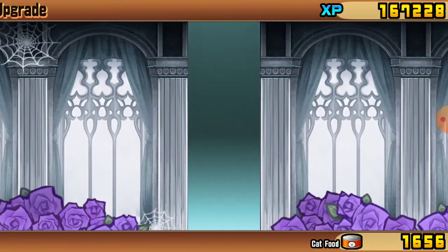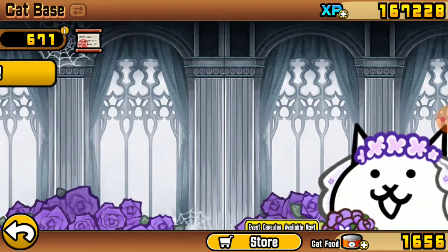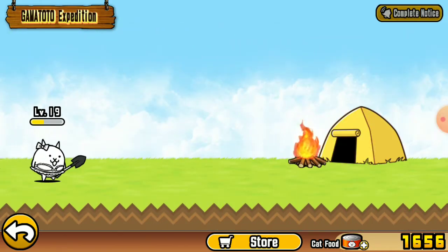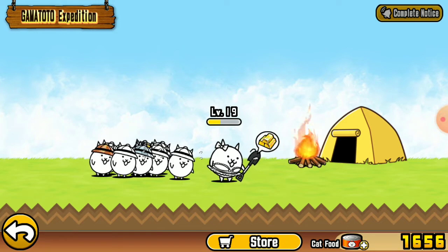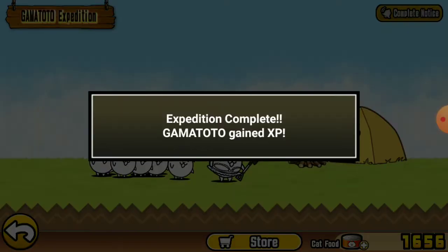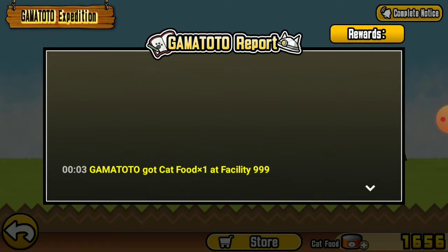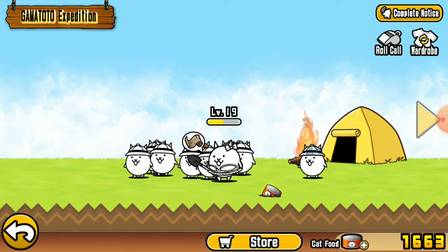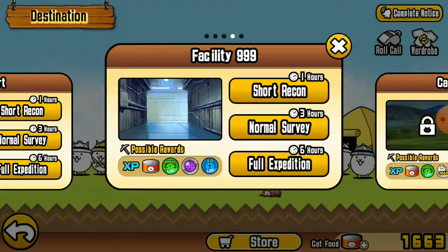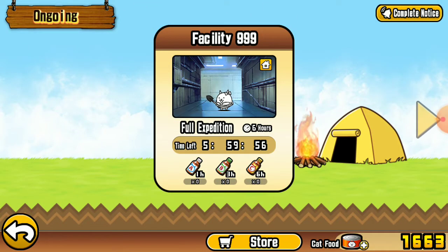Okay, let's see what these guys are doing. His costume is a bit saucy - he's got the pals behind him, one golden. They got seven cat food, this is a lot. Okay, off to the expedition, bye guys and gals.